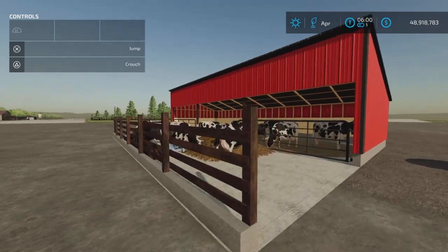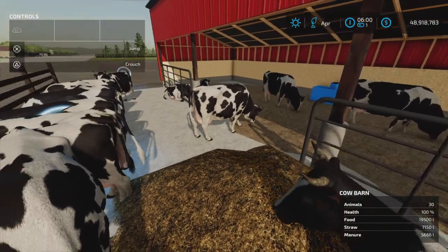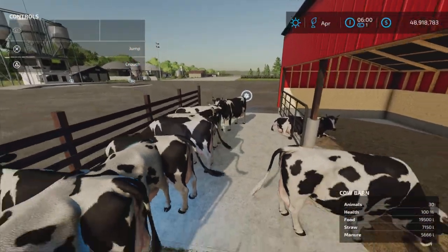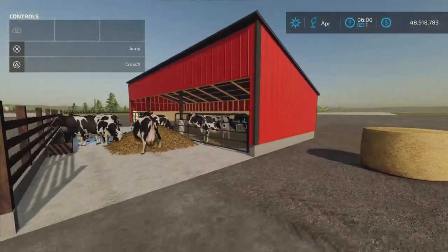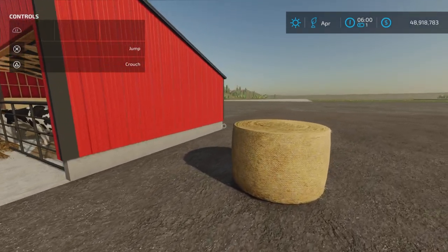We are back — take a look at that, that is a pile of manure for sure, which is kind of neat. Food and straw capacities are still well above half, so that's good.